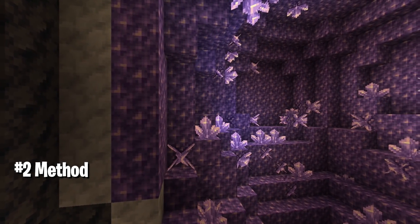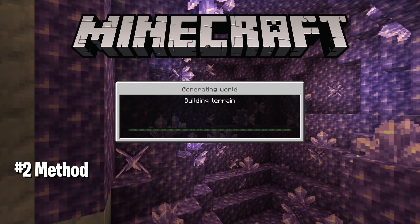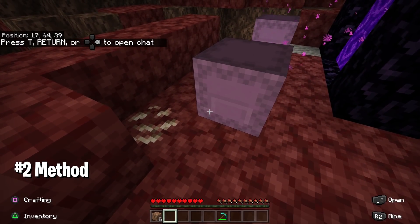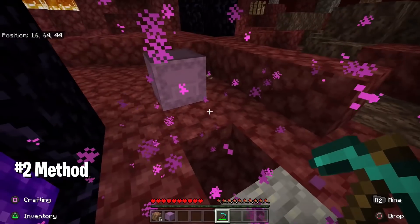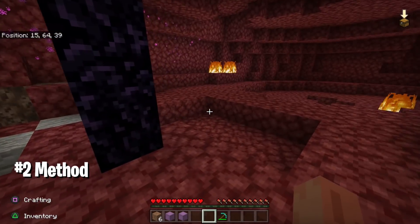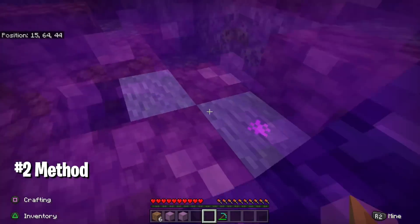I'm restarting the world now, and as you can see I'm doing this in my copied world — just mentioning it again so you back yours up too, to be on the safe side. As you can see, I now have two shulker boxes: one on the floor that I placed and one in my inventory. So I've duplicated every single item that was in my shulker box. This is the most consistent duplication glitch — you can always count on this one.